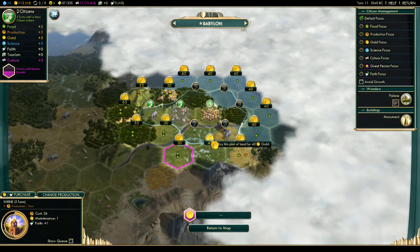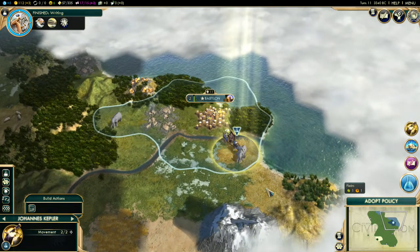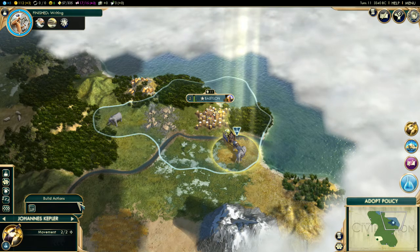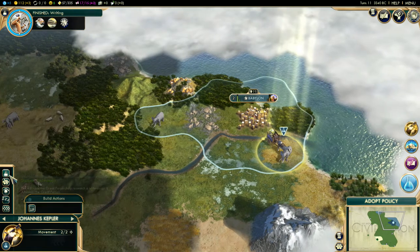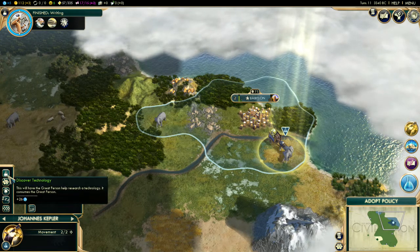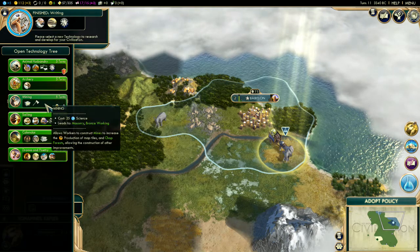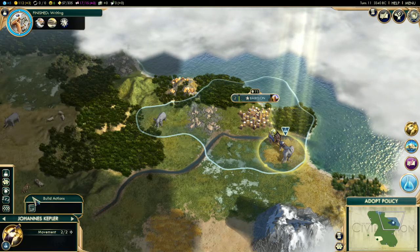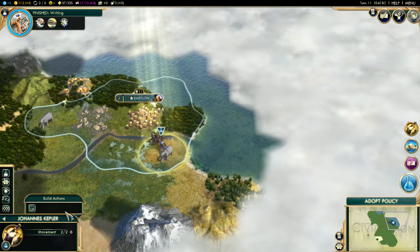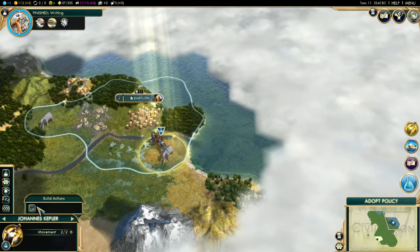I'll tell you what I'm going to do with this scientist. So a scientist can do a couple things — their main ability is here. They can discover a technology; they give you 26 research points towards a technology.